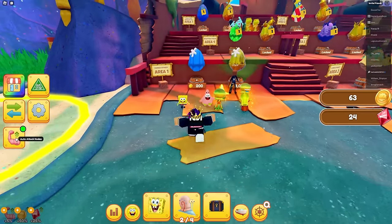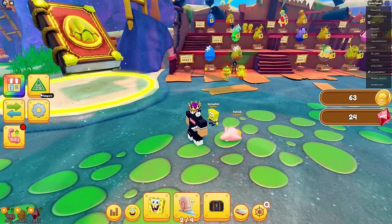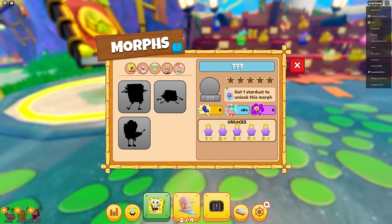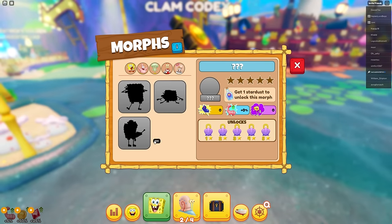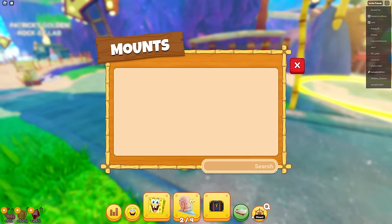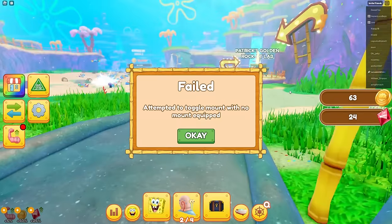I got both of them equipped right there, and it looks like there's a lot of secret stuff. There's items and also mounts in the game. I have no mounts - that looks like a hoverboard.